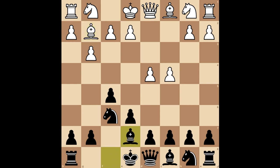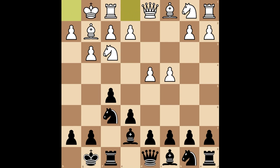You develop your bishop to e7, they develop their knight to f3. Then you both castle, and you play pawn to d6. White plays knight to c3.